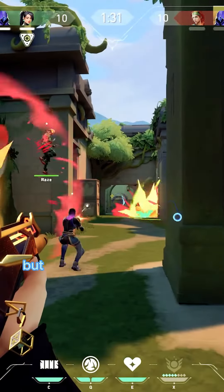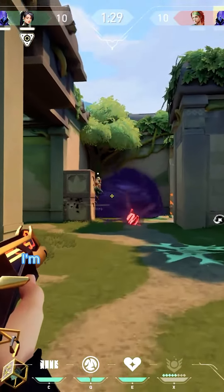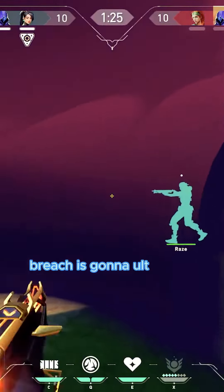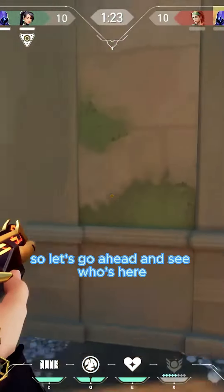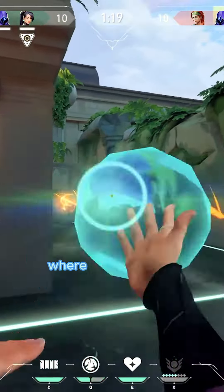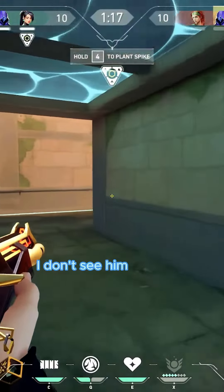As you can see Breach did stun there but thankfully none of us died. I'm going to spam this stairs in case somebody pushes. Breach is going to alt on site so let's go ahead and see who's here. It's currently a 4v5 — they did get first blood on us. Where is that Breach? I don't see him anymore.